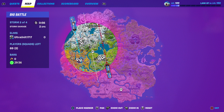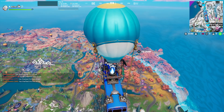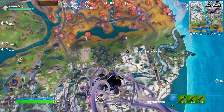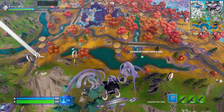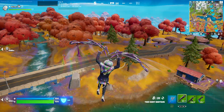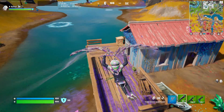Everyone is saying to drop Tilted, but I am not dropping Tilted — that's literally where the enemy bus is going. I'm going to ignore that advice. As a seasoned 50v50 player, this is not going to play anything like Team Rumble. Do not just charge at the opponent — you will immediately die. We have 34 people on each team, so we're evenly distributed.